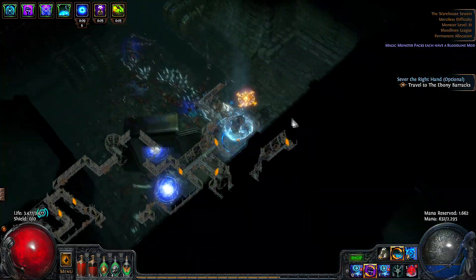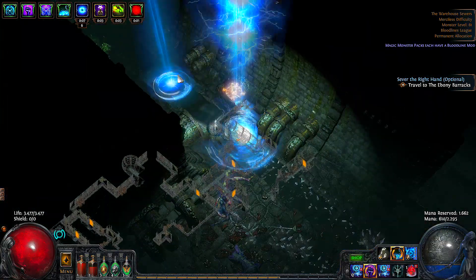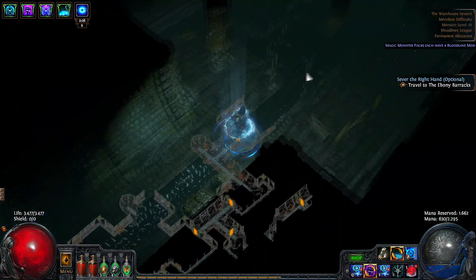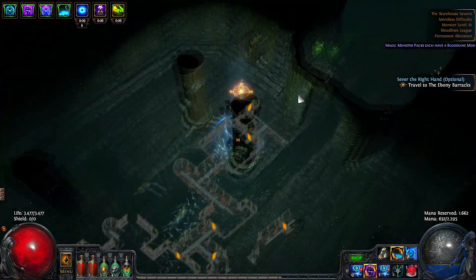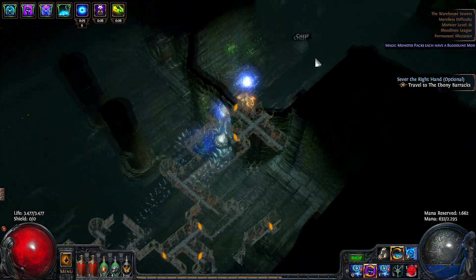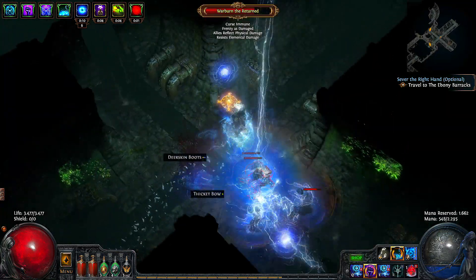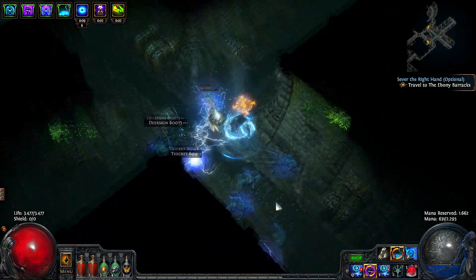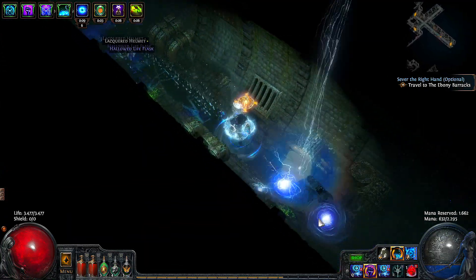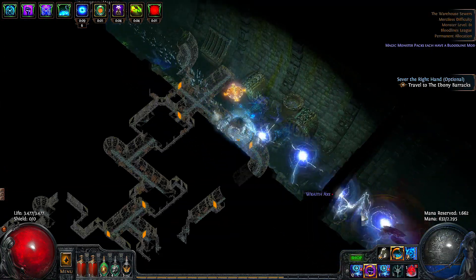We use ball lightning as our main attack source, vault storm call as a second, and herald of thunder as the last. The build relies on crits to deal the bulk of the damage. Crits are great for this build as they not only directly scale our damage, but also scale it indirectly by constantly shocking enemies, making them take 50% more damage.